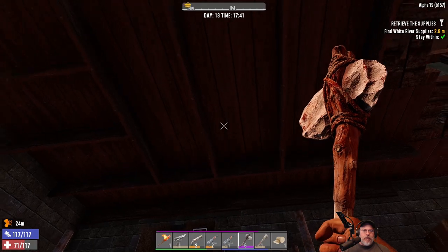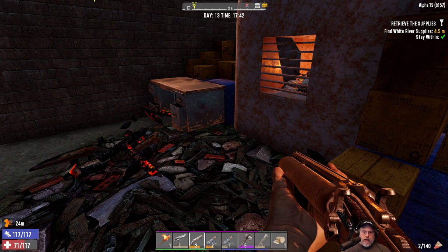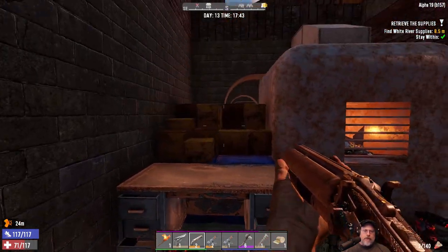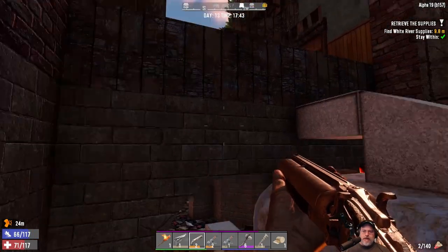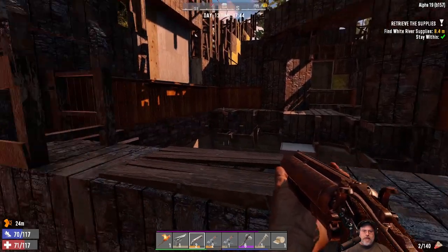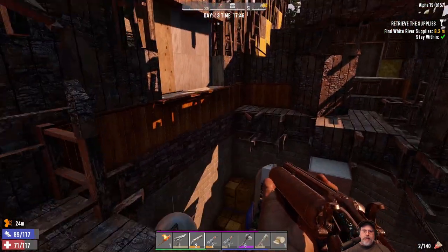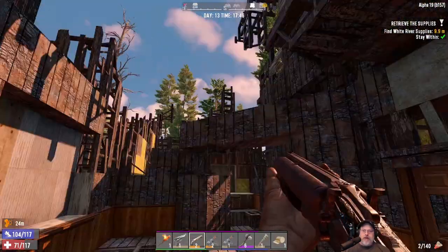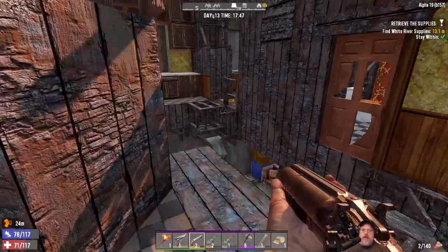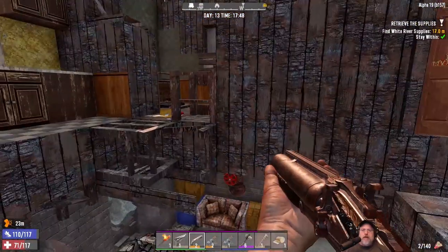I like what they've done with the lighting — you can be out at night and do stuff and it still has the immersion. It feels like night but it's not so dark that you can't see a thing. In some places you still generally want to have a torch so you can see what's going on — I think it's a pretty decent balance.